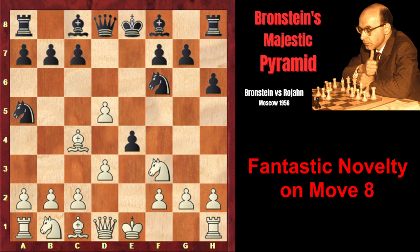The knight on f3 is under attack. Branshteyn prepared dxe, leaving his bishop on c4 unguarded, as the pawn on d3 had defended the bishop. Now it's unguarded, and black simply captures the piece. However, for the sacrificed piece, Branshteyn has two central pawns — very dangerous pawns. Now we can see Branshteyn's idea.